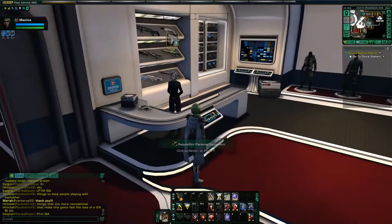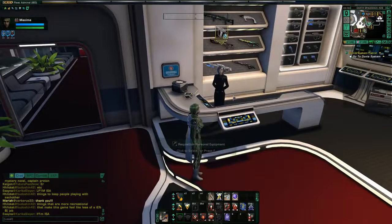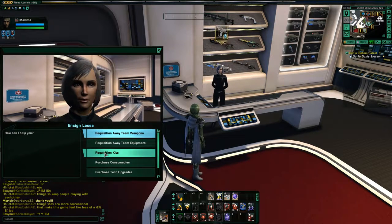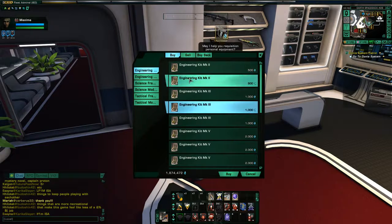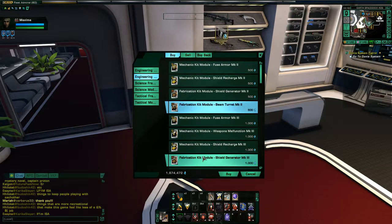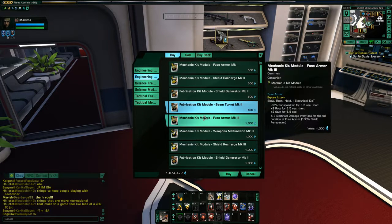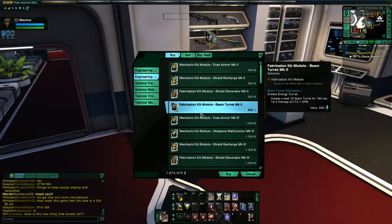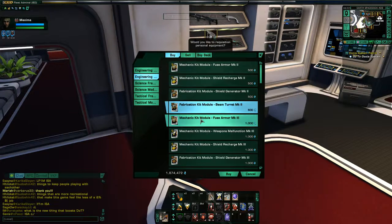Over here at Earth Space Dock, there's a vendor where you can go to requisition kits. You select this character, go to requisition kits, and you can see you can buy the kit itself and then the kit modules to put in it to get your actual abilities. There's a lot of different ones to choose from — you don't have to be stuck with the ones given in the tutorial. You can come here and buy them.